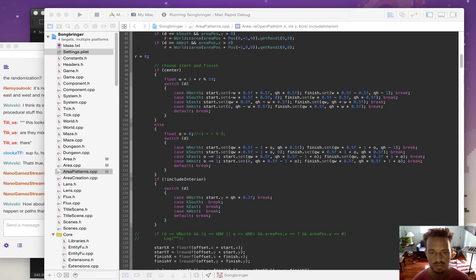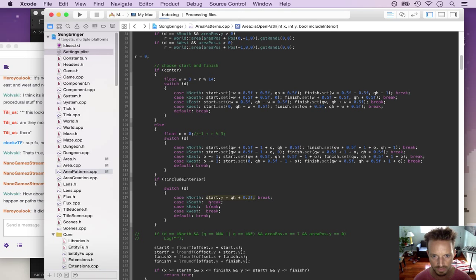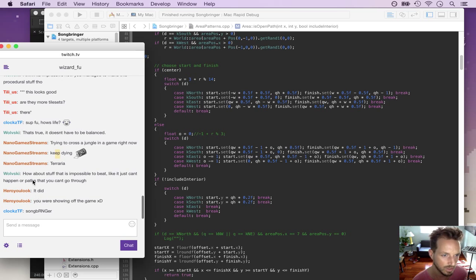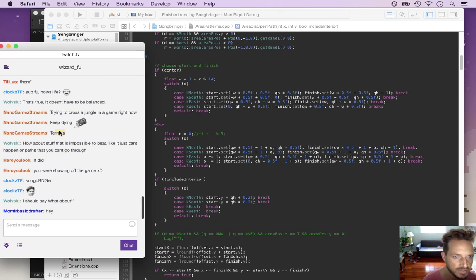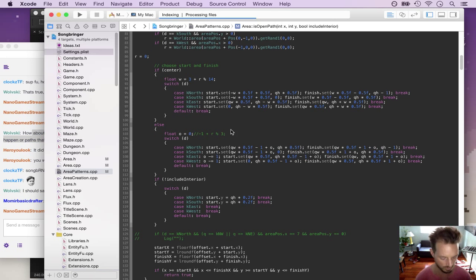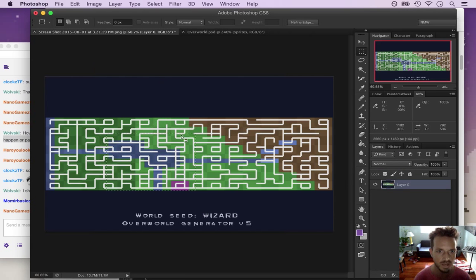Now let's apply the same kind of fix to south, west, and east. Wait, these are now all going to be the same. The maze generator guarantees the path is traversable - as long as the actual areas get created with these paths and nothing is blocked off with tiles, it will be completable.